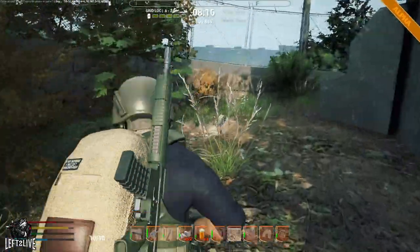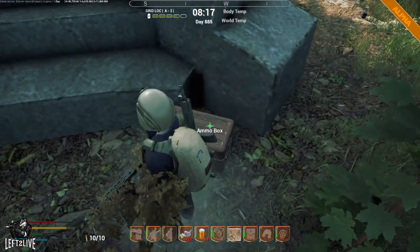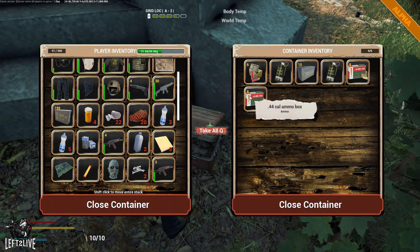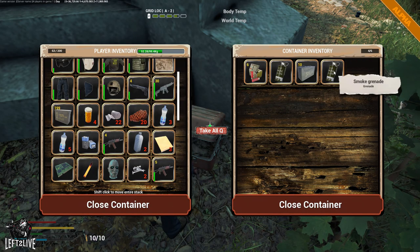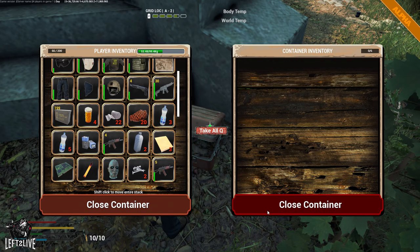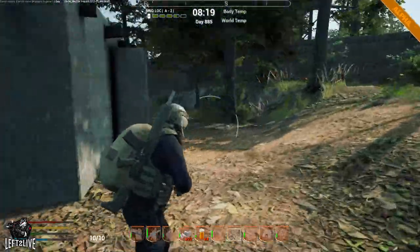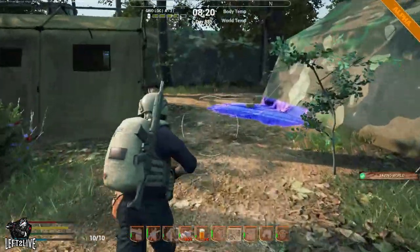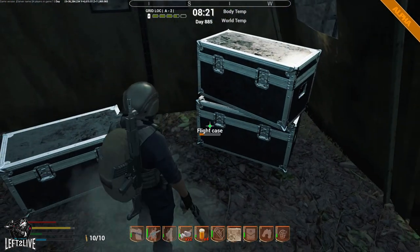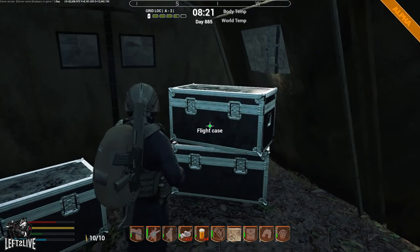What I like about section 1 is that the ammo box is fairly easy to get to. In section 3 there are about 5 of these, but I only know how to get to 3 of them because I haven't found a way to jump up to the other two — hopefully you're more lucky about that than me. I never find anything fun in these flight cases, but maybe you're more lucky or more unlucky.